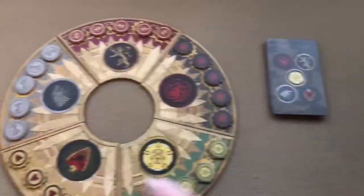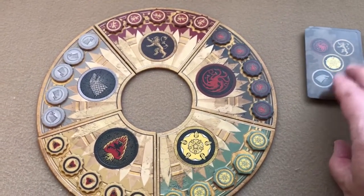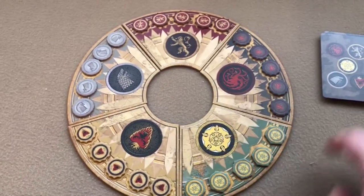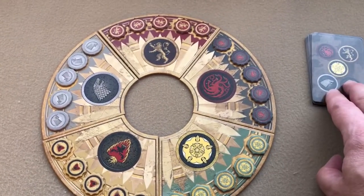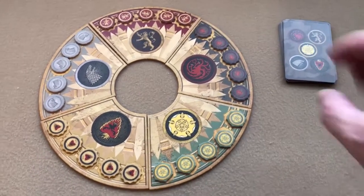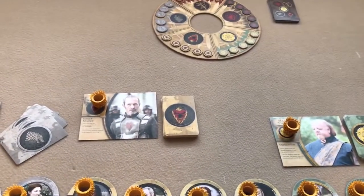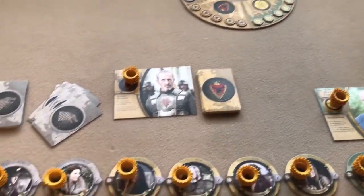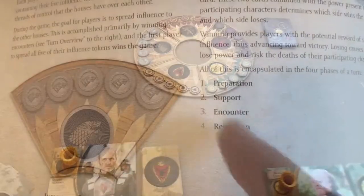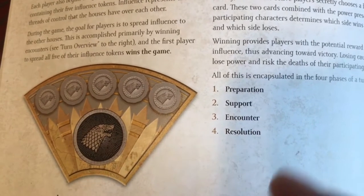If you're not playing with the full five players, remove the house cards for houses not in the game from the event deck, then shuffle the remaining event cards and place them in the middle. That's the setup. Then you randomly choose a first player and start the game. There are four phases to a turn: preparation, support, encounter, and resolution.